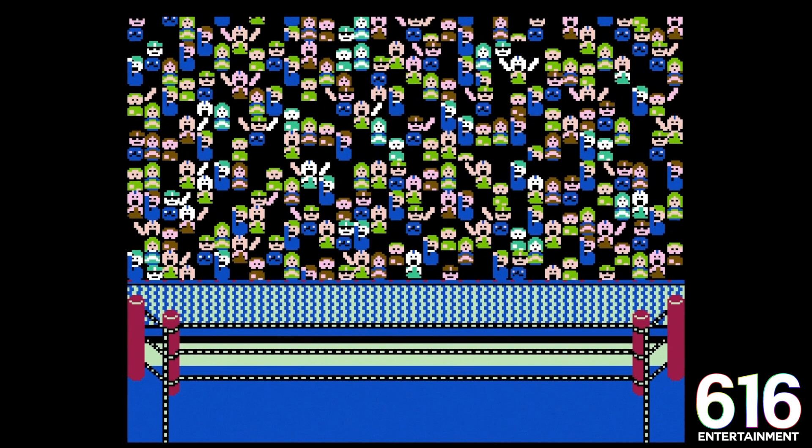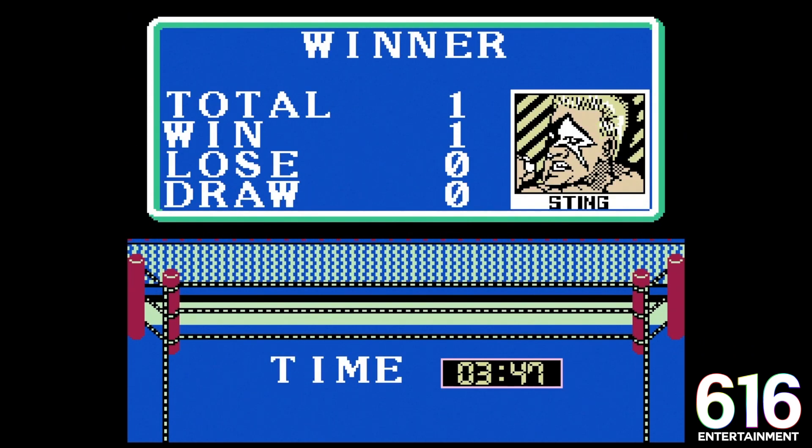Look at all these beautiful boys and girls here in the audience. That's 1 and 0, dawg — 3 minutes, 47 seconds. The Stinger puts away Michael P.S. Hayes. But who is up next?